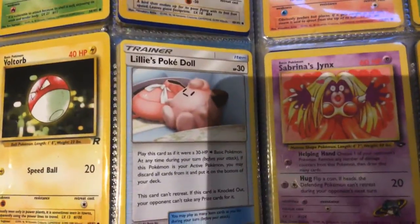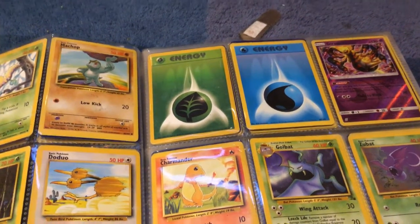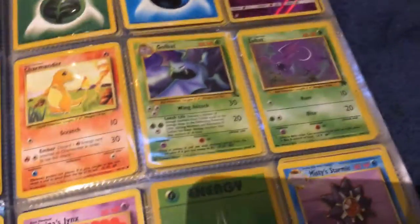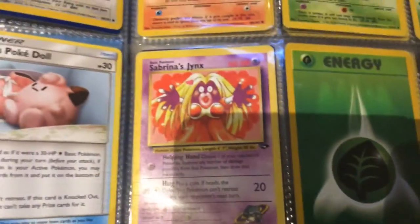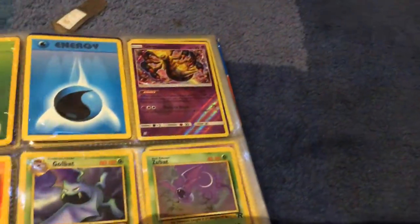Lily's Pokedoll, Energy — Water and Grass, both Base Set. Charmander Base Set — I have two of those. Golbat Fossil, Zubat Team Rocket, Misty's Starmie, Jinx, and another Energy and Xurkitree.